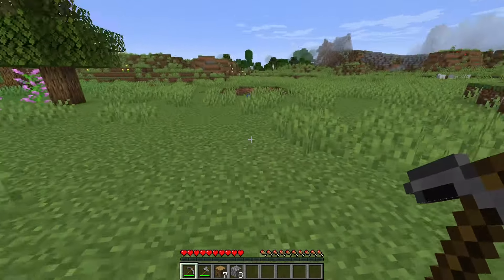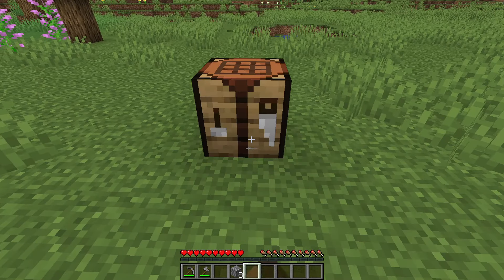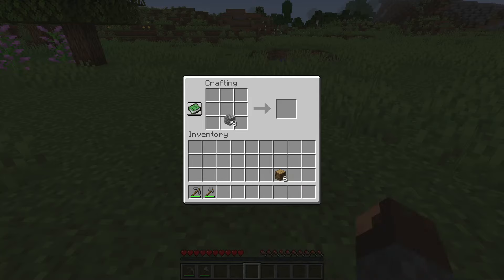Once you've got eight cobblestone, put the log in the crafting grid and you'll get four planks. If you put them around like this you'll get a crafting table. Place down the crafting table and inside it, craft a furnace using the cobblestone. As you can see, we've now got a furnace.